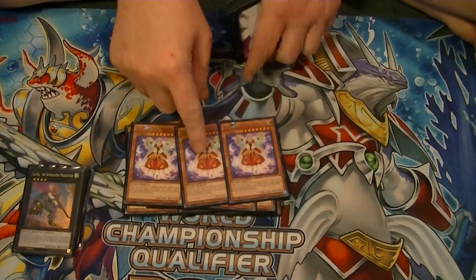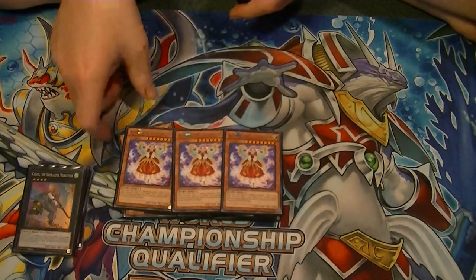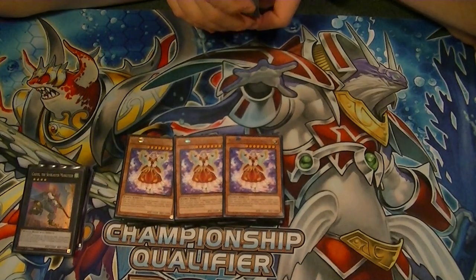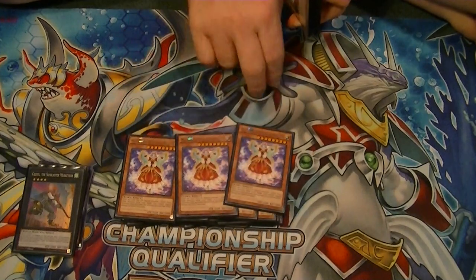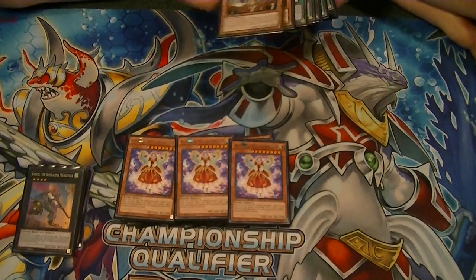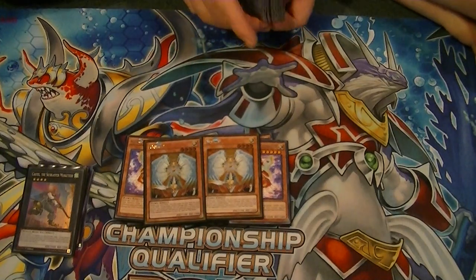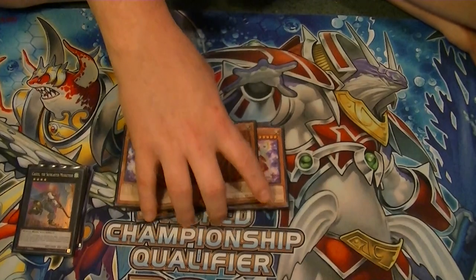Then we have three Mozarta. With Mozarta, once per turn, you can special summon one light Fairy-type monster from your hand, so she can summon any light monster from your hand. And because Honest has been bumped up to two, we run two Honest. Pretty self-explanatory what Honest does — that covers the monster count.